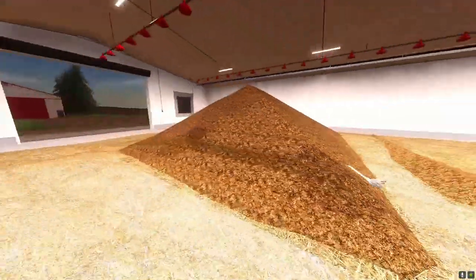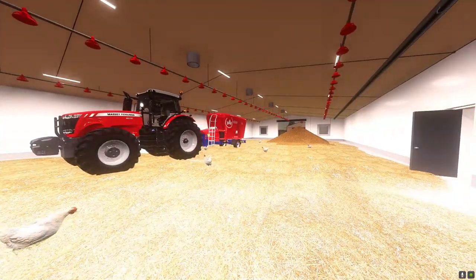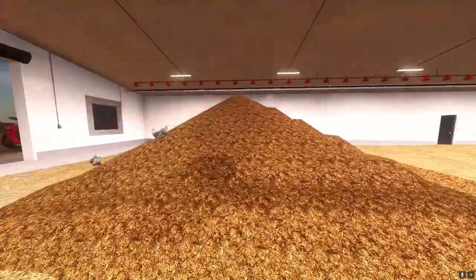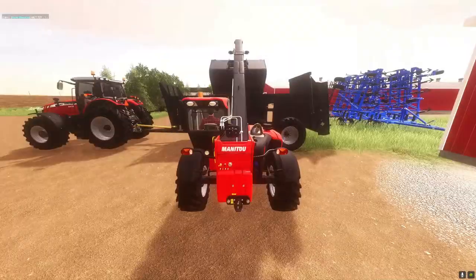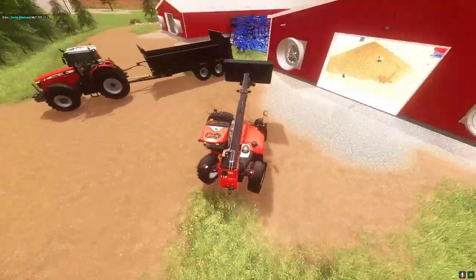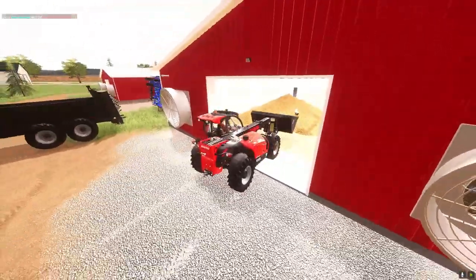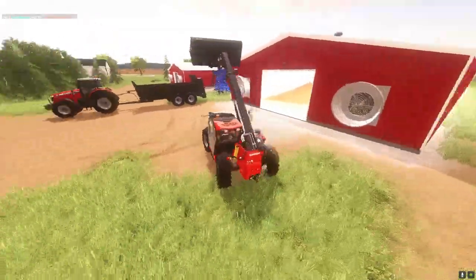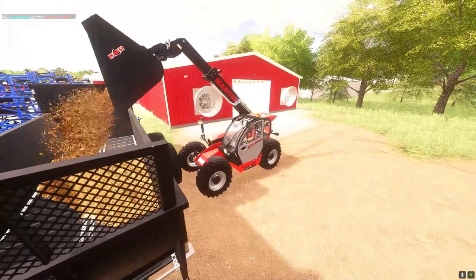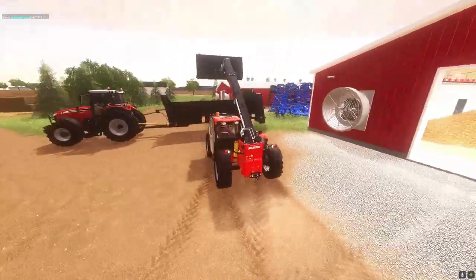They'll make manure from the straw, and I don't think anyone in FS19 has figured out how to scrape it out like you could in FS17, so I don't worry about that. It just piles up in the back. I made the doors big enough to get a telehandler in — you can get a tractor but not a big wheel loader, which is realistic. Some chicken barns I've seen you can't even get a telehandler in, but a skid steer is too small for my liking.